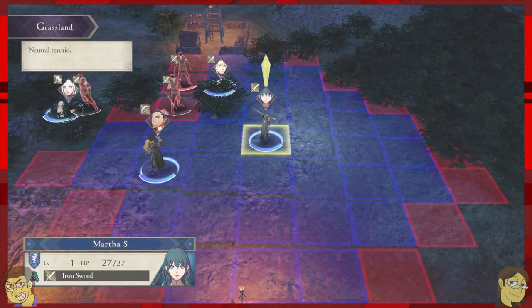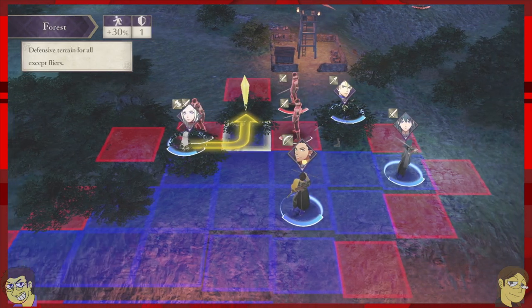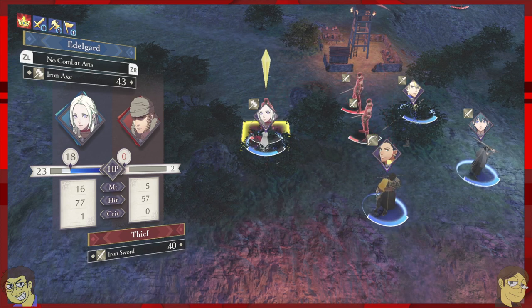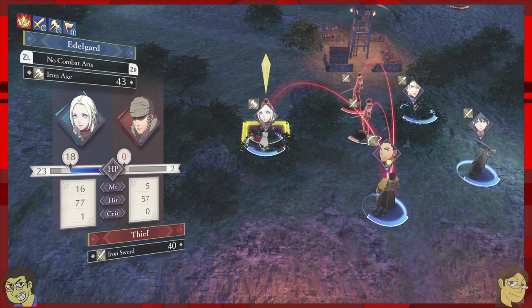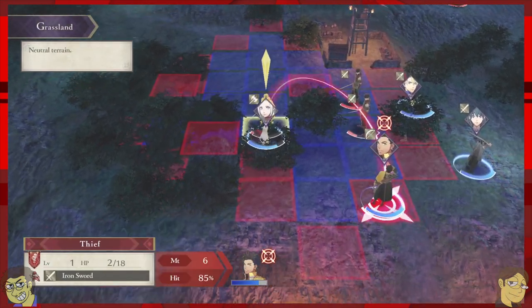There are weapon types — sword, axe, dark magic, white magic, things like that. If you press ZR or ZL (R2 or L2), see in the top left where it says 'Smash'? That's her combat art. The five will be subtracted from the 43, which is her weapon's durability. Combat arts are stronger moves but they drain your weapon's durability faster.